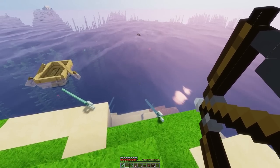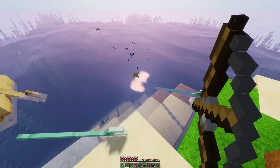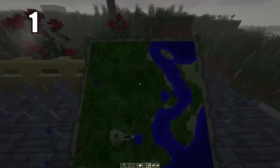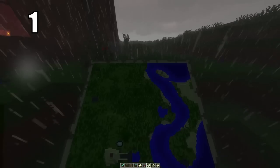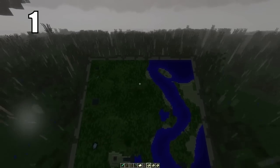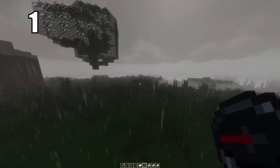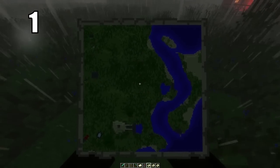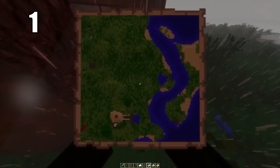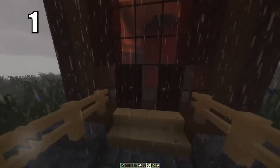The number 1 survival tip that's really going to help you out practically is to make yourself a compass and a map. These are by far the most important tools you can have, especially if you're new to Minecraft. A map will mark out exactly where you are, where your house is, and the general vicinity of the surrounding area. The compass will give you the general direction you need to head to get back home if you get too far out of your map's range. These two tools in combination will make it so you never get lost in this game.